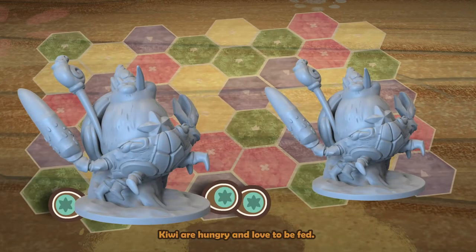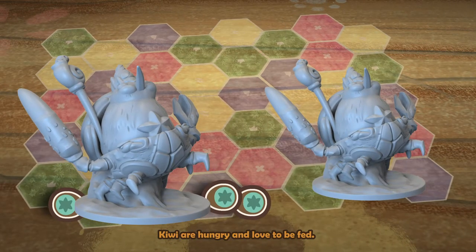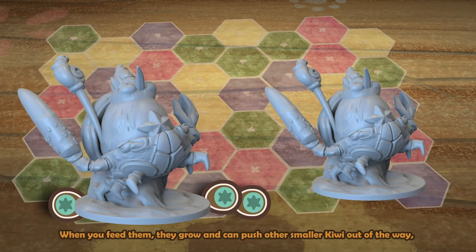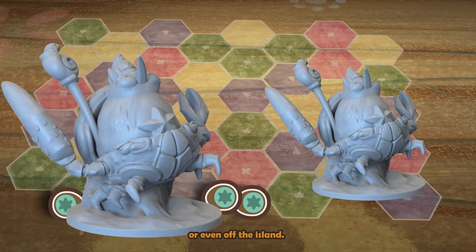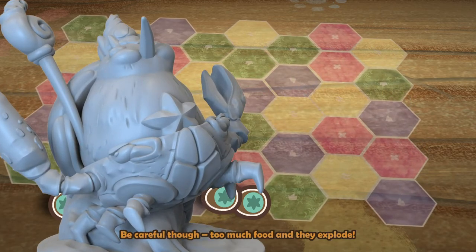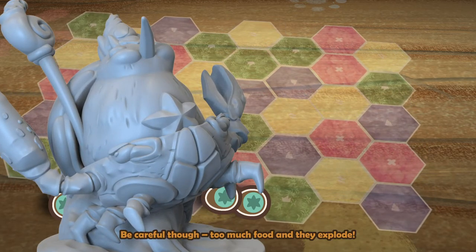Feed. Kiwi are hungry and love to be fed. When you feed them, they grow and can push other smaller Kiwi out of the way or even off the island. Be careful though — too much food and they explode.